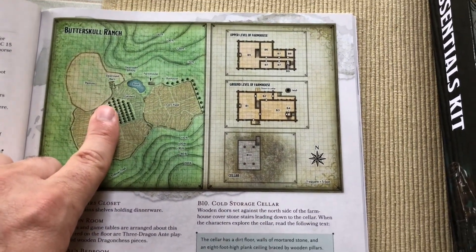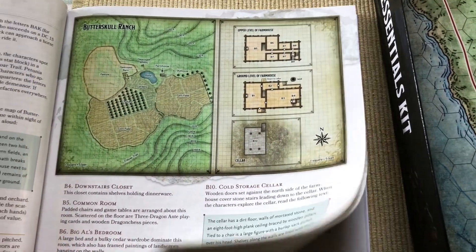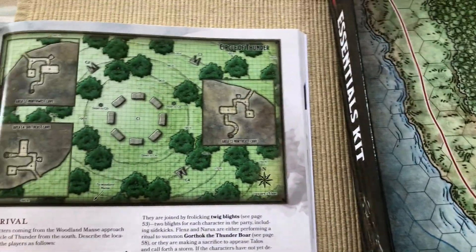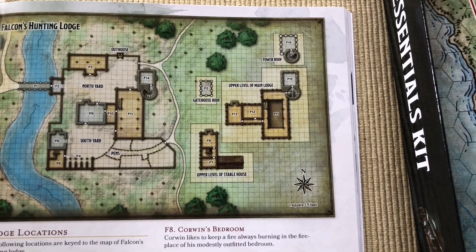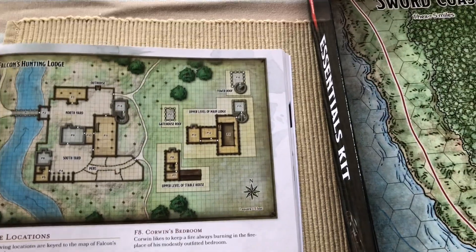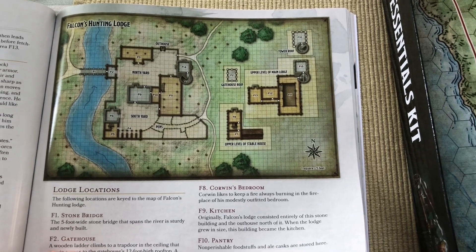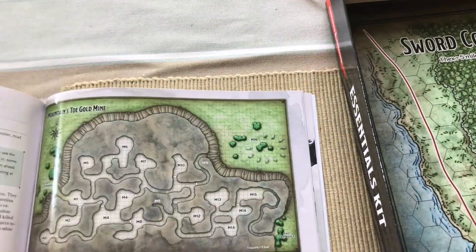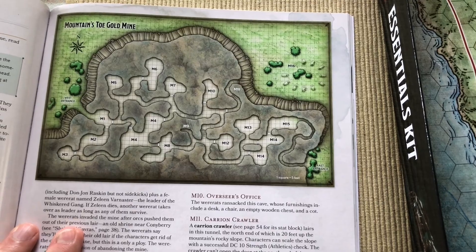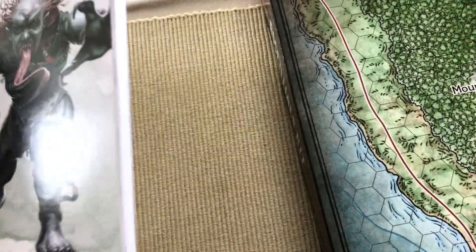The only problem I have is: who would name a ranch Butterskull? 'Oh yeah, I just moved into the old Butterskull Ranch place.' But at any rate — Circle of Thunder, Falcon's Hunting Lodge — that's a pretty big hunting lodge — very cool. We've got a gold mine, Tower of Storms. A lot of very cool stuff and nice locations.